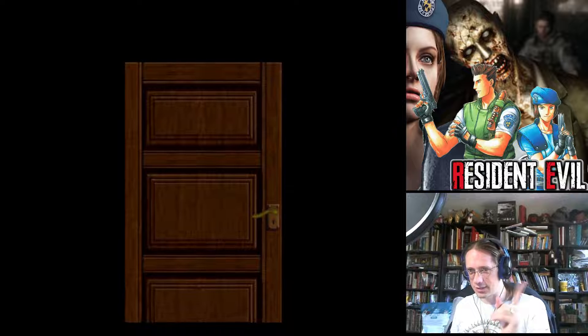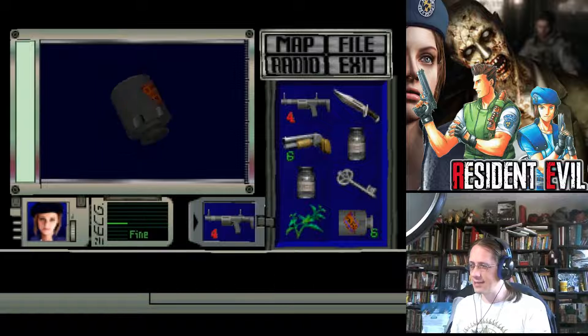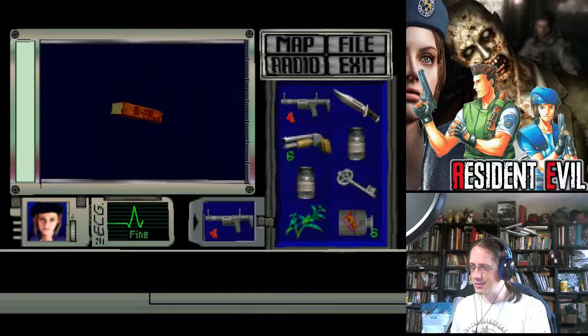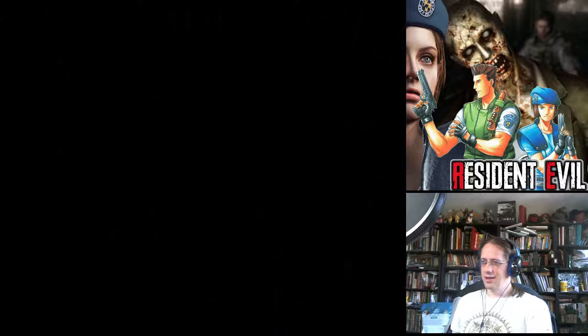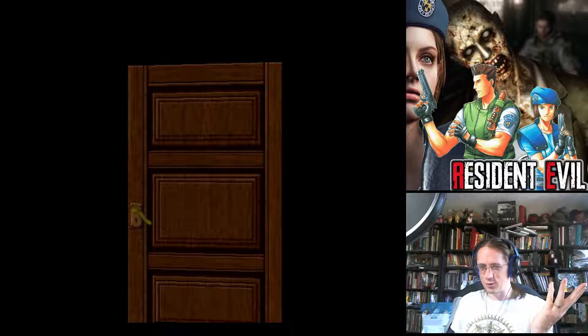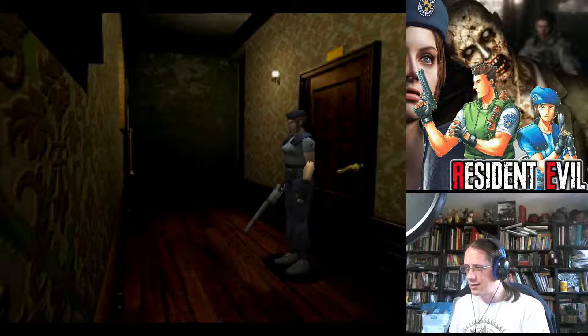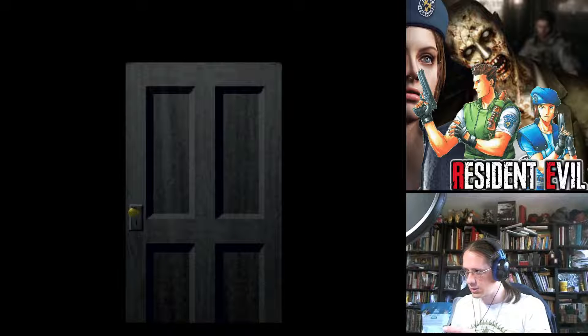The mansion key gives me access to a new save room, if I remember right. Actually, this is that dark room — yes, I will turn it on. Last time I didn't have the inventory space for it. I need to come back for the book. Getting ammo is great. That's got the book.